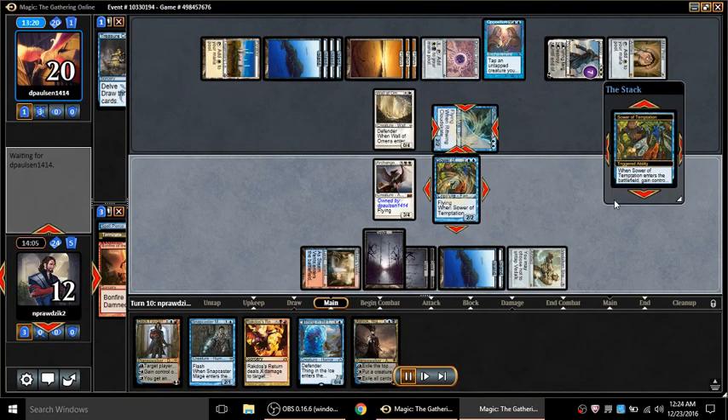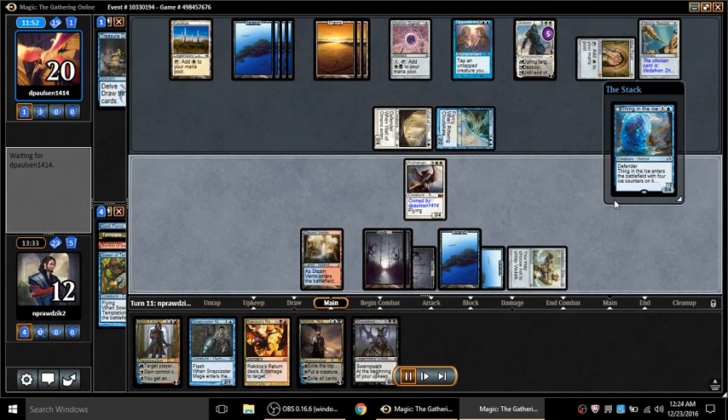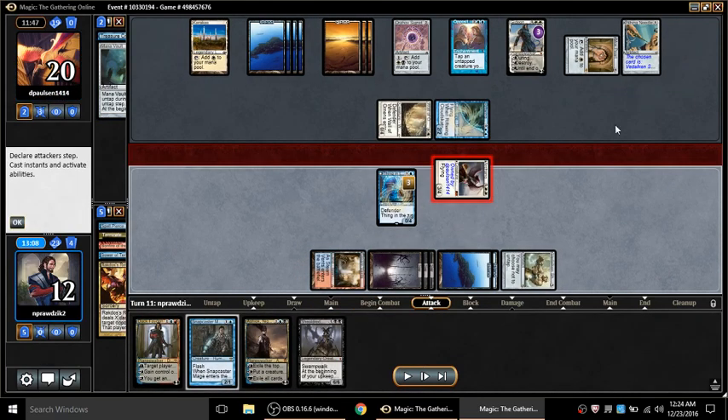I could have played Ashiok here but I decide to reduce the number of things that can tap my cards. He then peels the Shackles and kills the Sower with Gideon. But it gives me a window to Rakdos's Return for two, which takes a Mana Vault out of his hand and allows my angel to kill his Gideon. I certainly could have gotten Ashiok on the table earlier. The Pithing Needle had pinned down my Shackles, meaning he was planning to kill his own angel.